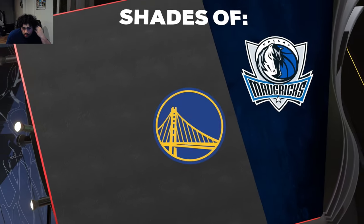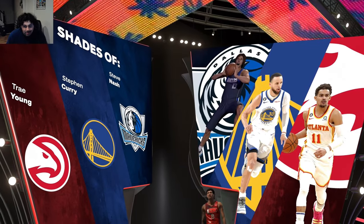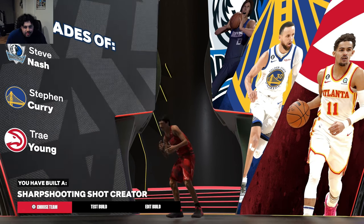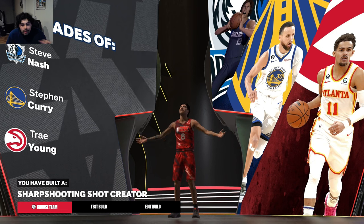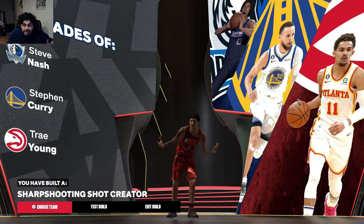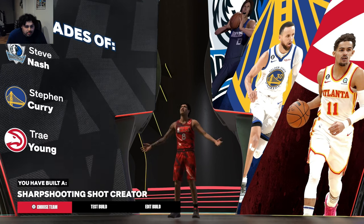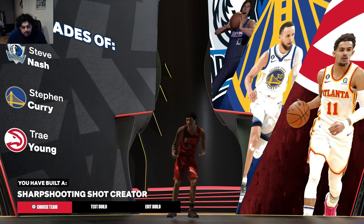This is going to be a quick video — I just wanted to show you guys all the stats. The build is called a Sharpshooting Shot Creator or a Three-Point Shot Hunter. Look at the comparisons: Steve Nash, Steph Curry, and Trae Young — absolutely crazy. Sharpshooting Shot Creator, 2K20-type build right there. Easily one of my favorite builds in the game. Gameplay is coming soon — I'll also be using Devin Booker's dribble style and floater to show you the animations. With a 96 mid-range I can hit step backs, sidesteps, fadeaways, and spin moves. Hope y'all enjoyed — I'll catch y'all on the next one, peace.